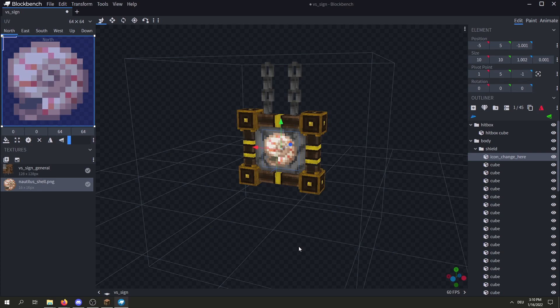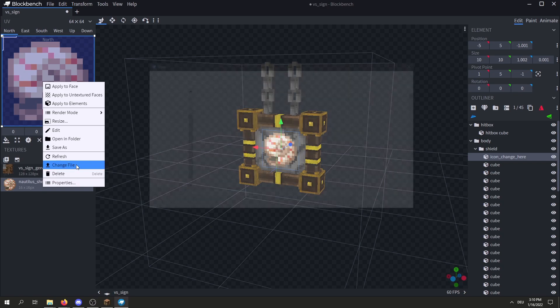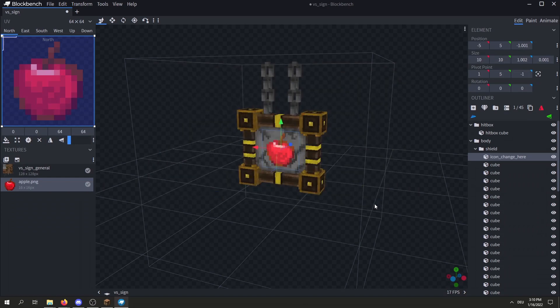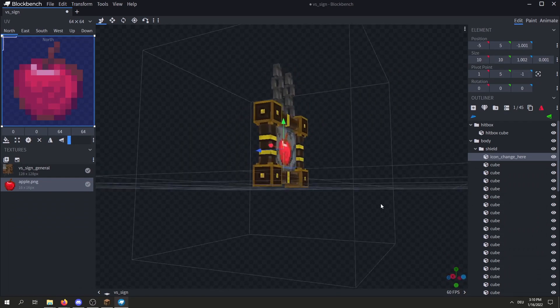To change the icon we use Blockbench, and in Blockbench you simply right click on the PNG, then change file, select whatever PNG you want to replace it, and you should be good to go.